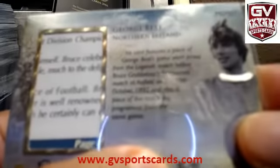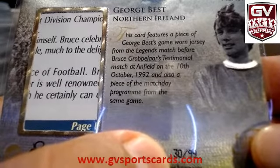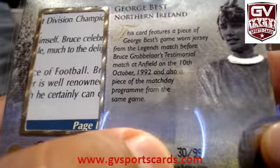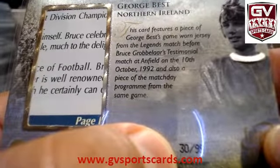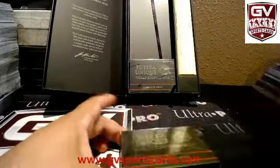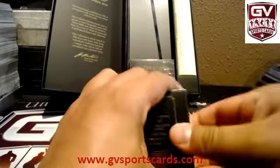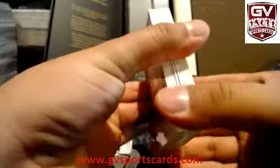Yutu Naragamo. Diego Maradona. George Best — look at that mullet. What a hair, man. George Best, 30 of 99. Old school, man. Northern Ireland. George's game-worn jersey from the Legends match before Bruce Grove-Bullard's testimonial match, 10th of October 1992. Plus a matchday program from the same game. 30 of 99.